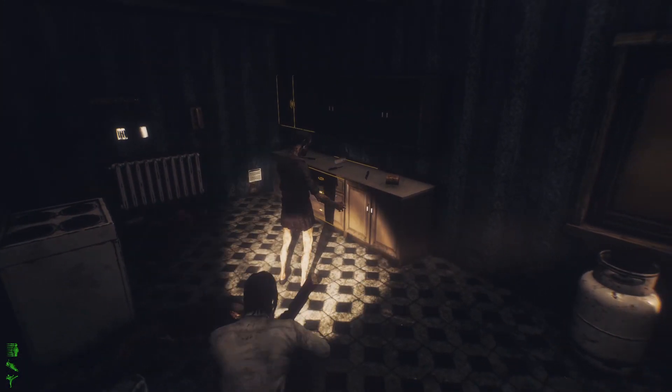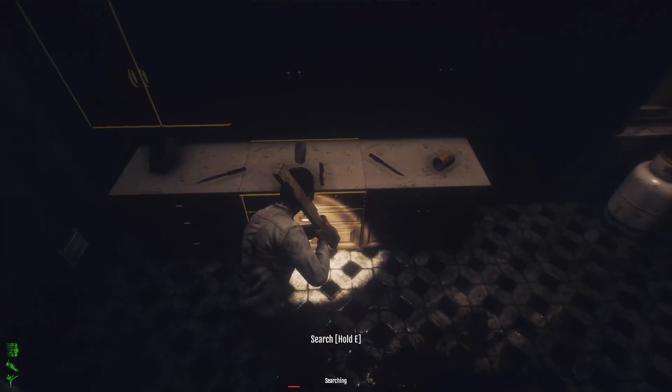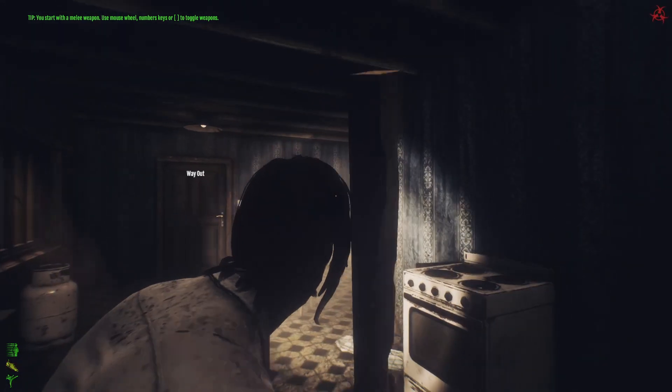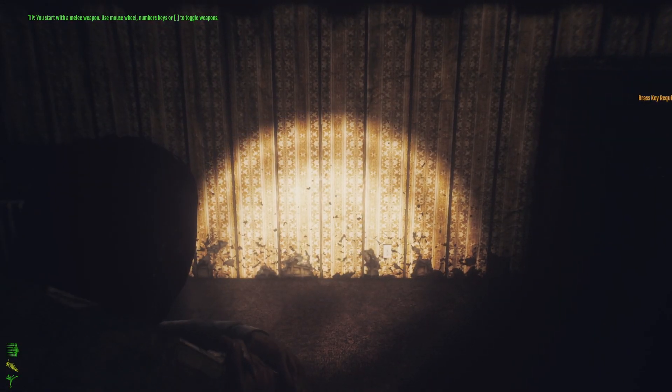Going inside the door — bang, she's down with one hit from stealth! Otherwise it would take three hits to kill her. That's why stealth is very good in lower-level areas. We found the brass key — let's go! In lower-level areas you don't have to worry much about enemies; they're really easy. I'll explain which enemies to watch out for as we progress.